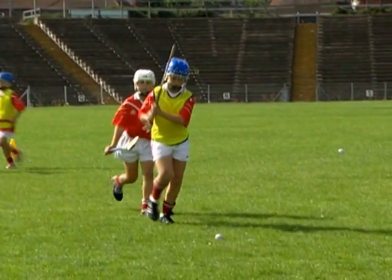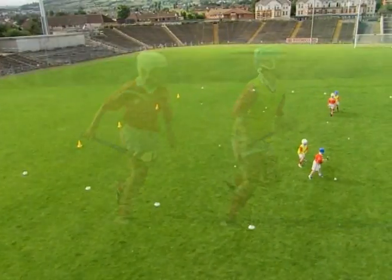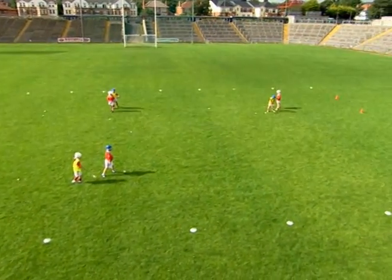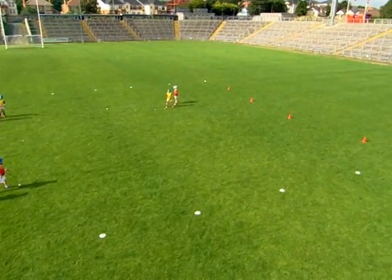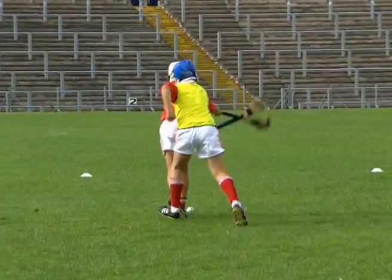This is a fun game to develop the hook tackle technique. Place a number of slithers randomly throughout a large grid. Divide the players into pairs, one designated the striker and the other the tackler.